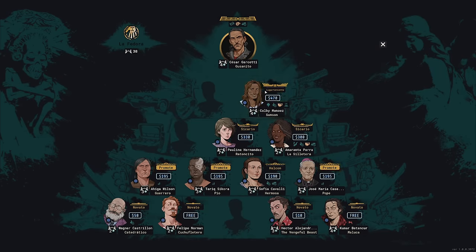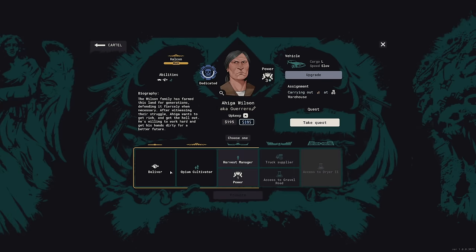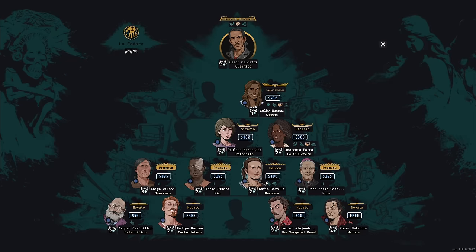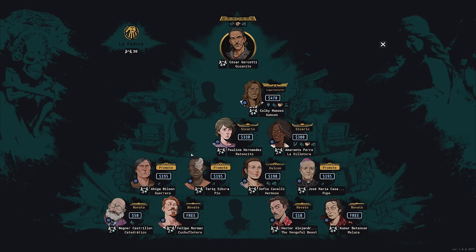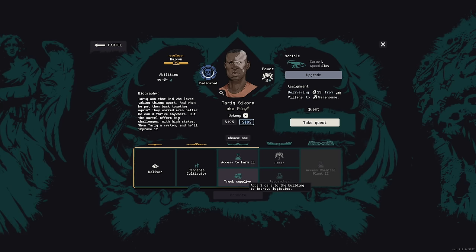Colby is now a lieutenant, which opens up a slot for Tarik or Jose. Harvest manager just isn't worth it for that slot. Jose has truck supplier too, and sole proprietorship is really good. Our pyramid is filling up — this slot is reserved for Paulina. I think I'll go ahead and take cannabis cultivator with Tarik for now.